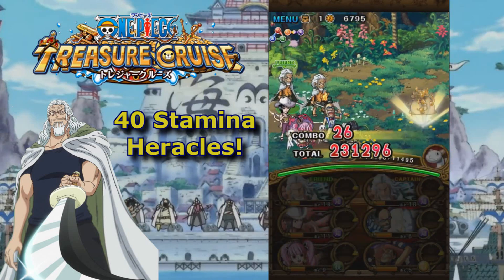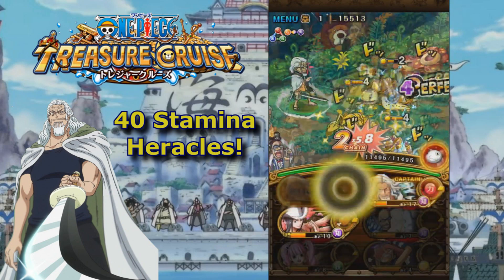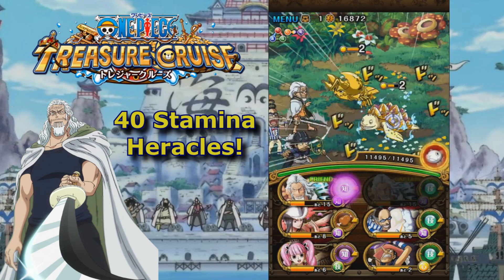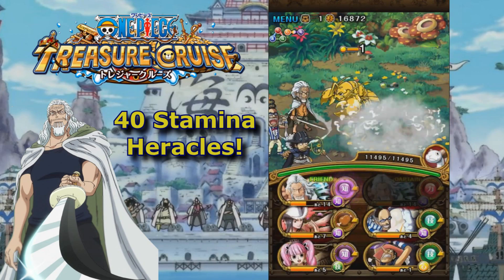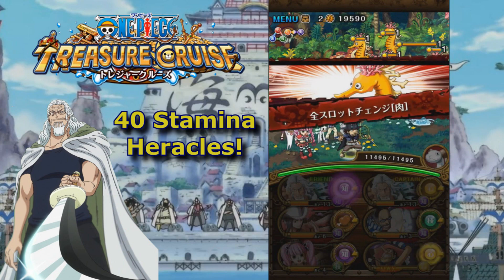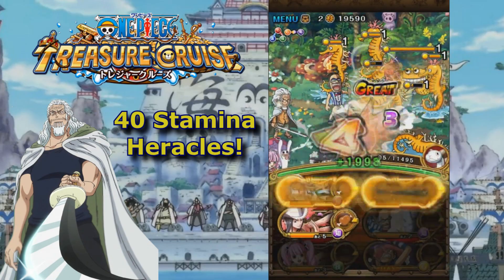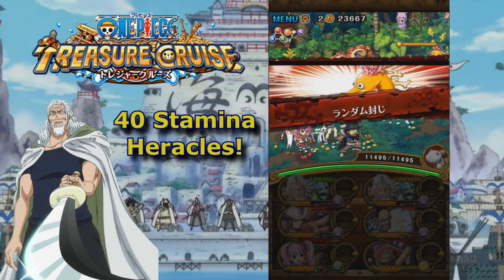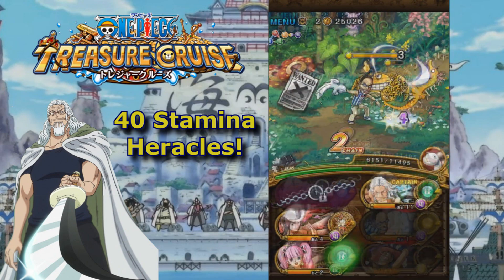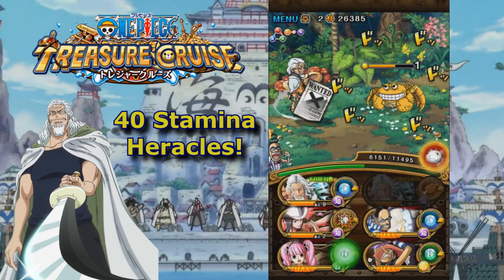One thing I want to mention is that both my Golden Pound Usopp and my Perona have their specials maxed out, so I do not have to stall. In this room I take them out in four turns, but if your specials are not maxed out I would definitely recommend stalling here, because you want Perona's special up for the boss room — it'll be really helpful. The Lobster has a very low amount of HP so it's pretty easy to take out with three attacks. For the seahorse room, start with one seahorse then take out the others. The normal seahorses will steal one of your units for one turn — really nothing to worry about. Stall the last couple turns on the crab and you should be ready for the boss.